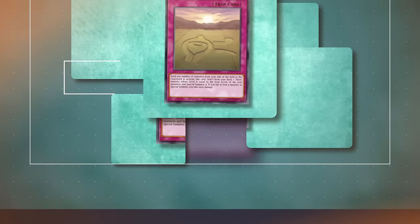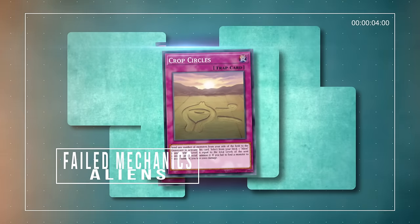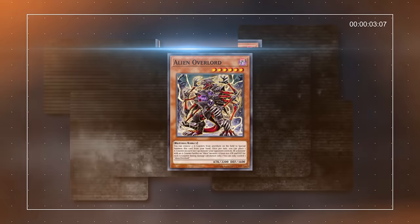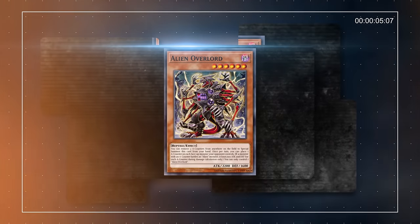Aliens excited and intrigued people. Unfortunately, these reptile-based beings from outer space were destined to hyperspeed warp into many people's bulk piles due to the terrible mechanics and gameplay-use encounters.